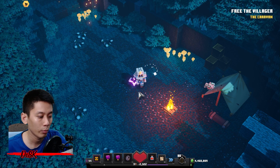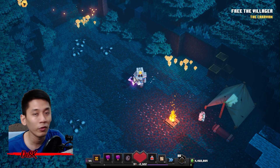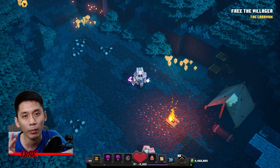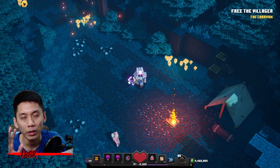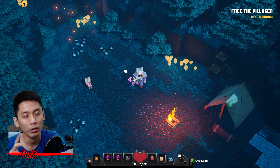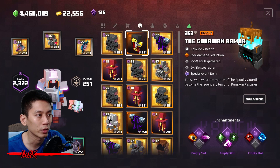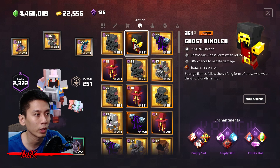Right now I'm at Creeper Woods. First, you need to have any of these three armors: the first one is Ghost Cloak, the second one is Ghost Kindler, and the third one is Mystery Armor. Any of the three armors can briefly grant you ghost form when rolling. The Mystery Armor is the easier one to get, and you can also get a Ghost Cloak — you don't need a unique version.